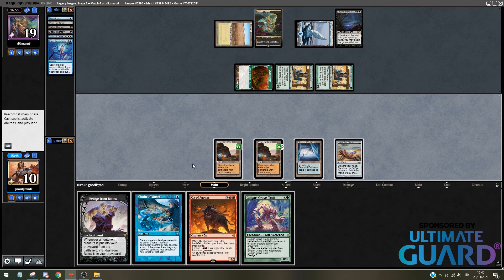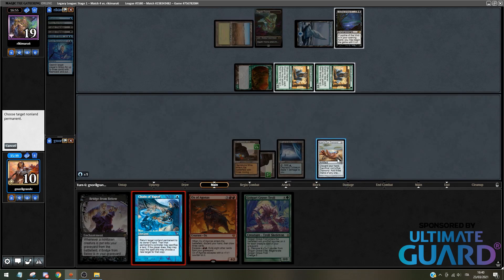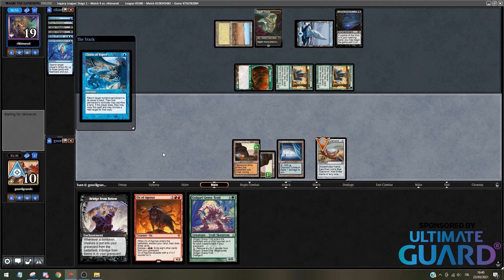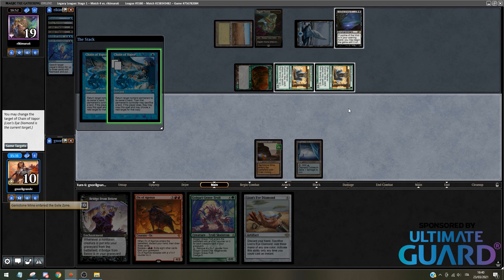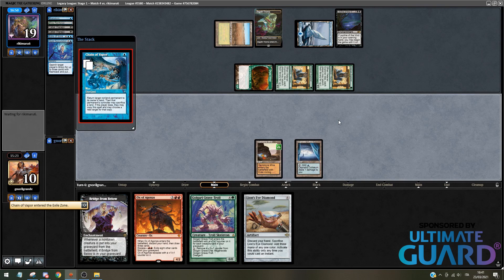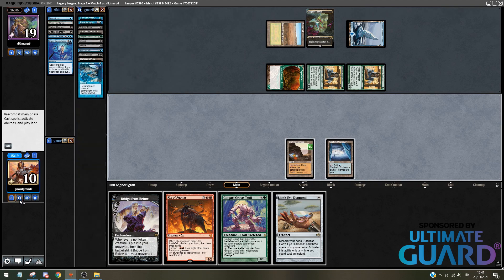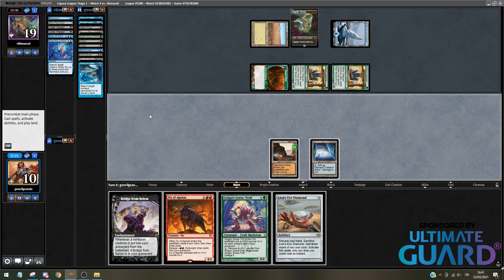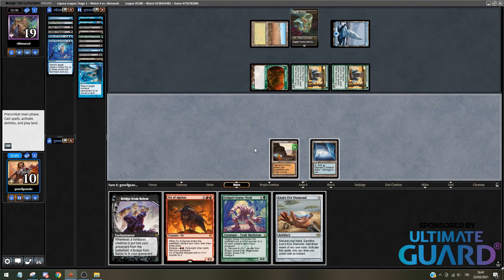Let's try this — I have nothing to lose. Next turn my opponent will kill me so I have to go off now. I'll add blue, Chain of Vapor, targeting Lion's Eye Diamond. I'll click OK. You may sacrifice a land — I will. I'll sacrifice this land and bounce the Leyline now. It's in the exile though — everything is in the exile. Even the Chain is in the exile. I didn't know that rule. So even if I hadn't done that play, I still can't get the seven cards. I guess I lost again. Even if I don't do that play, they recast the Leyline, Cabal Therapy me, then get black.